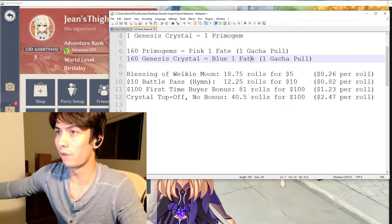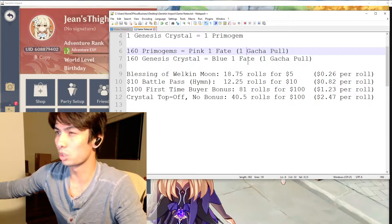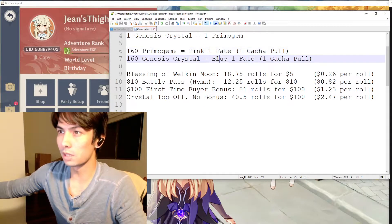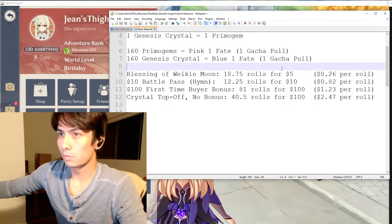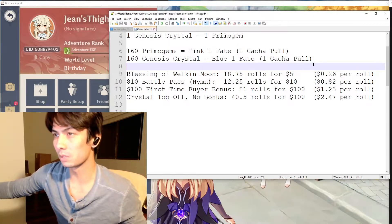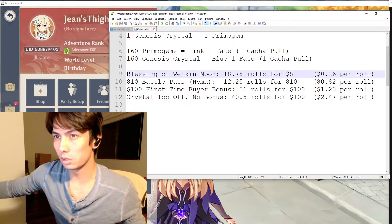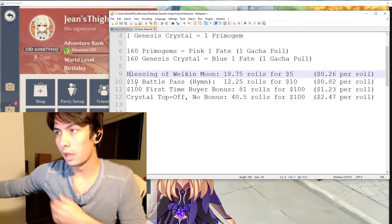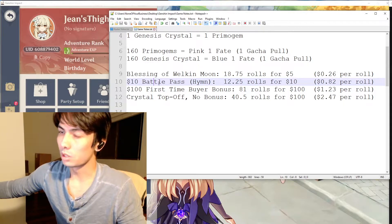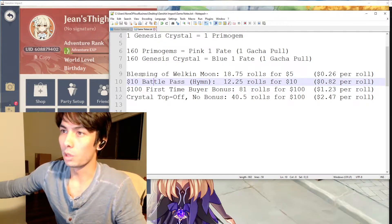With the blue fate banner, there are some weapons thrown into the 5-star wins as well, so if you wanted a character and you get a 5-star pull, there's a chance you might get a weapon instead. Both the pink fates and the blue fates cost 160 Primogems. I listed the spending options from best deal to worst deal, top to bottom, and this is focused on getting characters and getting the best bang for your buck.